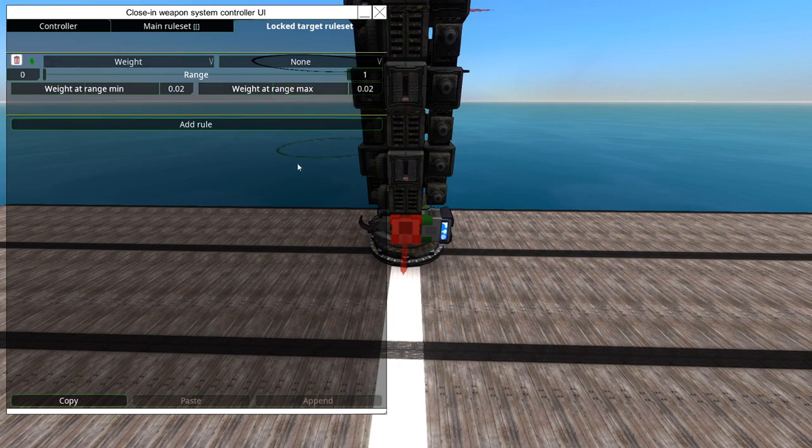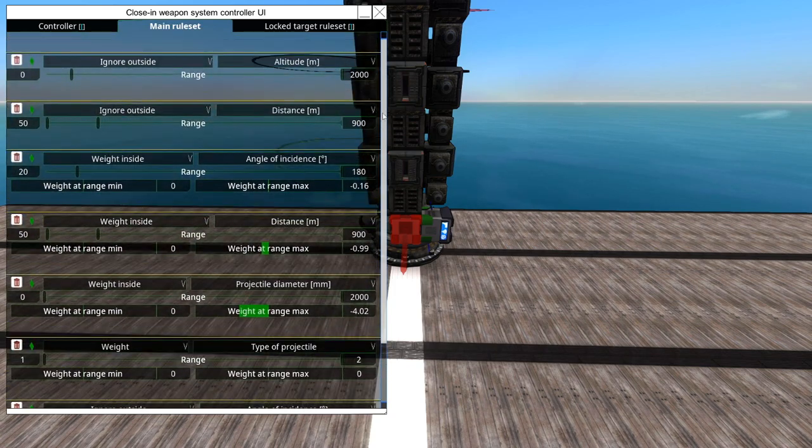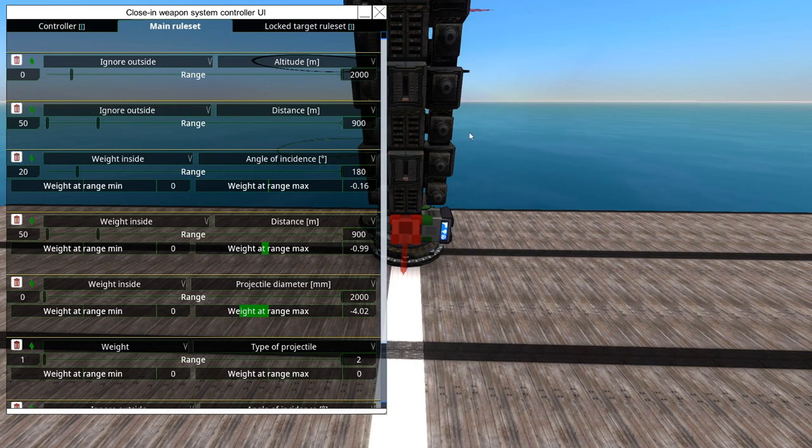We've got a Lock Target Rule Set which I've managed to get away with safely ignoring for now — we'll talk about that more in the future. The main rule set contains the conditions that guide the aiming of whatever weapon the controller is controlling. This is pretty similar to the basic template I use, and it bears mentioning that this setup does not work for every SeaWiz system — it depends on your individual system, what kind of weapon it is, and what you want it to do.